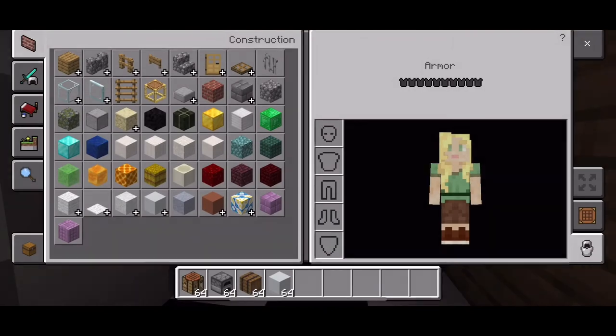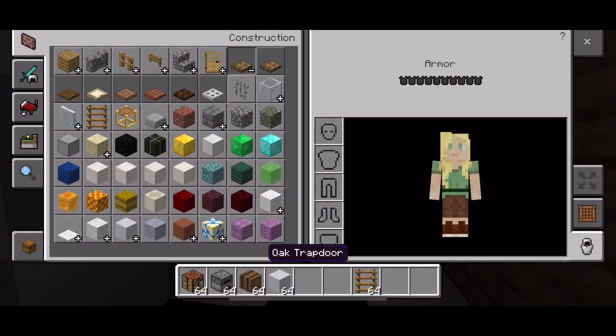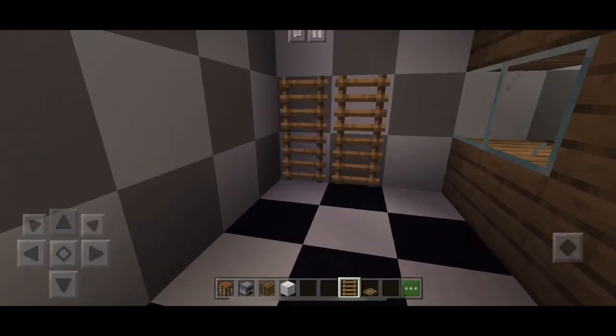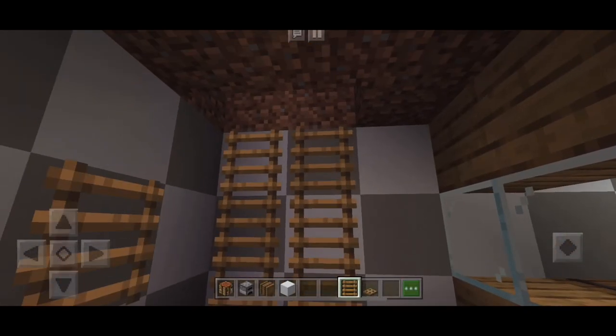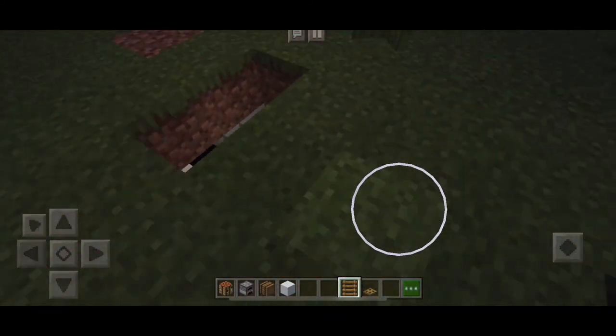Now I'm going to be adding a chest and getting some ladders. I'm going to get the oak trapdoor from the kitchen — as you can see I'm busy doing it — and when I come up I'm going to turn it to daytime.